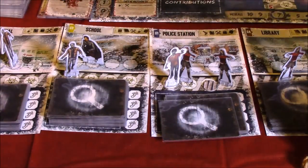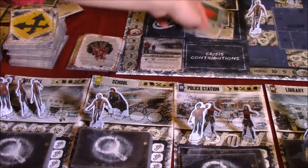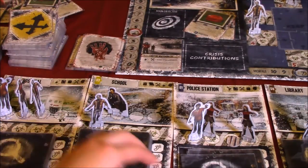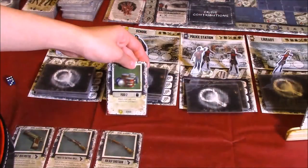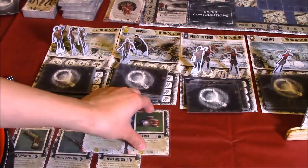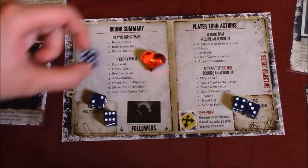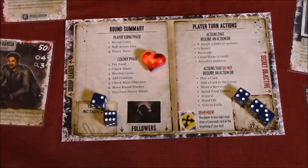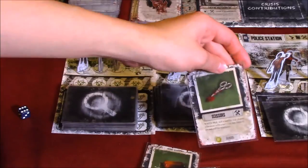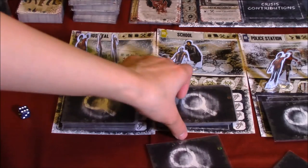Next, let's travel to the school. Let's pay a fuel to do that. At the school, let's spend our second die to search — draw two, keep one. Food two — very good. And food one. I'll be keeping the food two. I'll spend another die to search. We need scissors. We got medicine and scissors — I'm keeping the scissors. Medicine goes to the bottom of the deck.